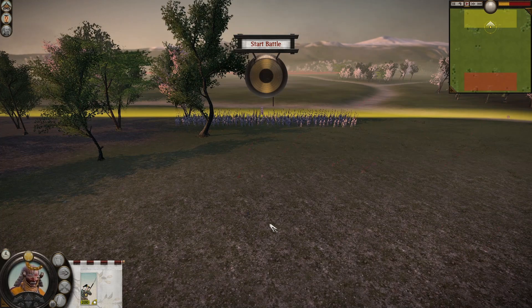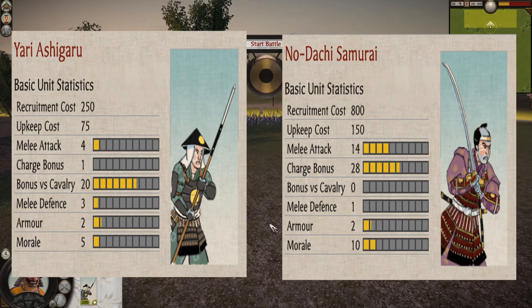The stats for the two units should be popping up on screen anytime now, so you can pause and take a look and see how the two units size up against each other. We are playing this on ultra unit scale setting.